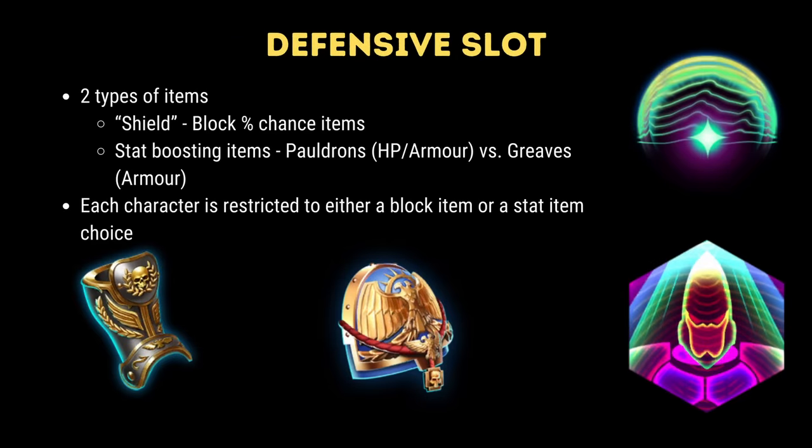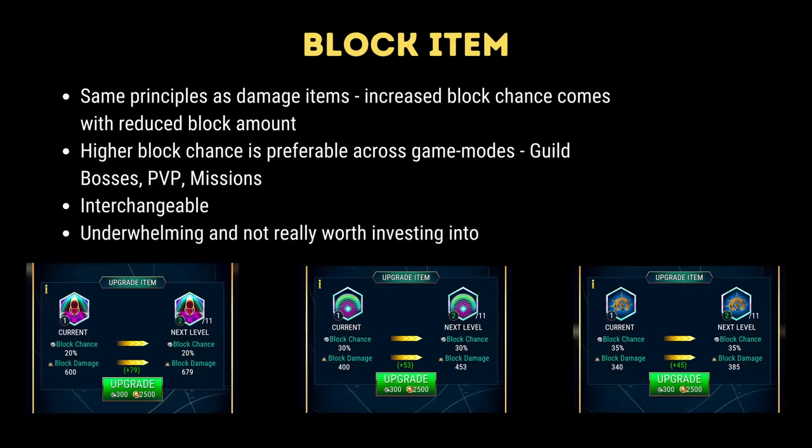Okay, that was long and detailed — let's move on to the defensive slots. There are two types of equipment for this slot. You will either get what I like to call a shield, which gives you a block chance, or a stat boosting item. For the shield, we follow the same principles as the crit item: higher chance to block nets a lower block amount and vice versa. Simply put, always go for the higher block chance. You should never be relying on a block to get you through battle — it should be considered a bonus. Remember that you can swap this around characters depending on who you are using. Generally, the shield is among the worst investments you can make for equipment and you should not be upgrading your shields.